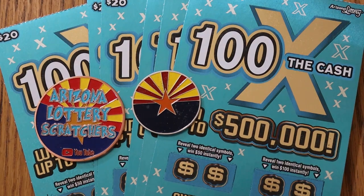What's up YouTube, AZ Scratchers here, and welcome to another little scratching session. Today we have six of the Arizona Lottery's $20 100 Times the Cash game. It is a smash number to the winning number, or you can find the multipliers of 5, 10, 20, 50, or 100 times and win accordingly.